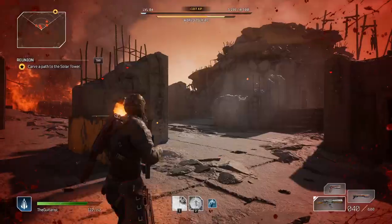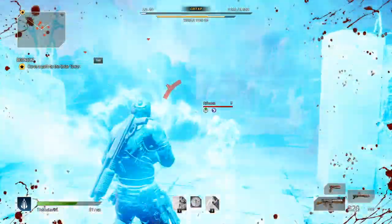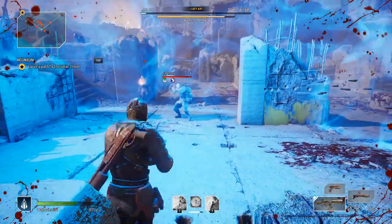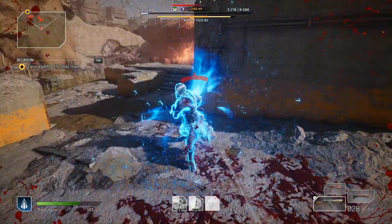Hunt the Prey is the last skill I will showcase for today's video. It allows you to teleport behind the enemy you choose to use the skill on, giving you a 25% shield bonus. You can either choose to initiate attacks or run away with your shield.